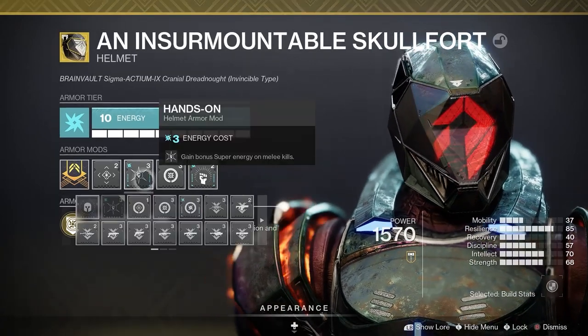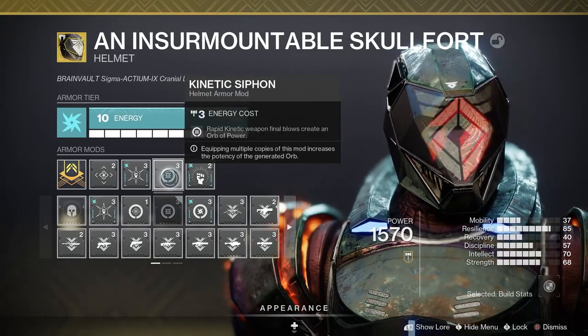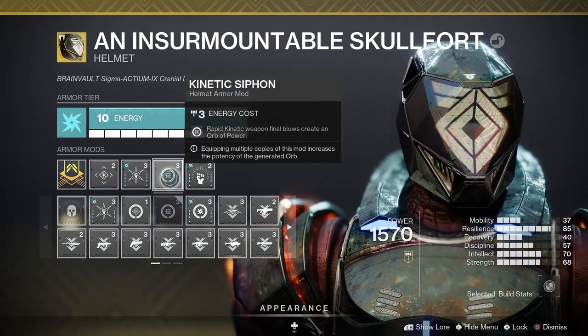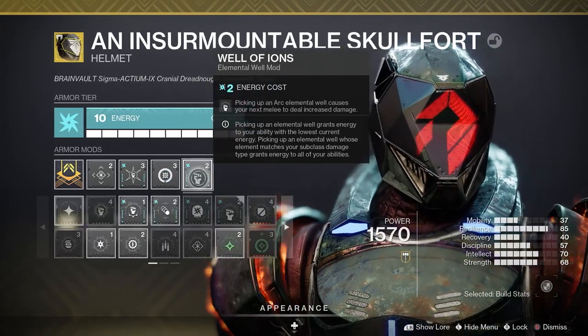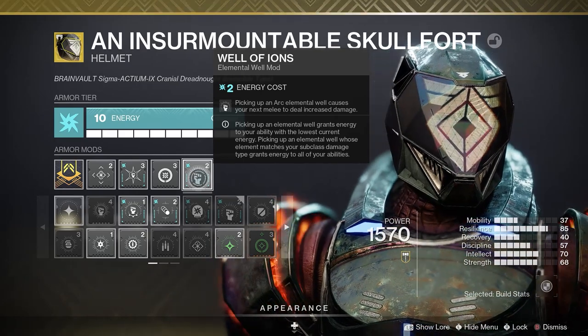The mods I have equipped are Hands-On for super energy with melee kills, Kinetic Siphon where rapid kinetic weapon final blows create an orb of power, and Well of Ions where picking up an arc elemental well causes your next melee to deal increased damage.